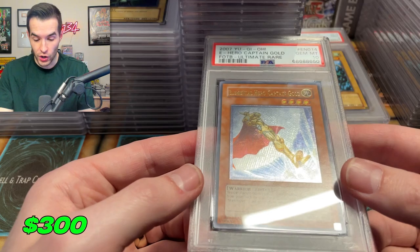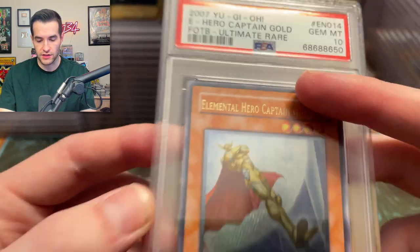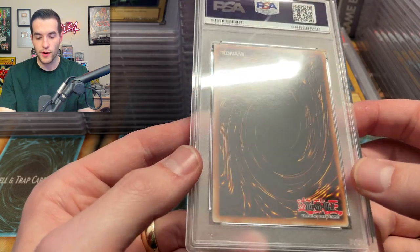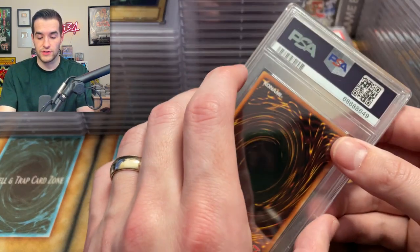A Captain Gold — if this was first edition this would be insane. It's unlimited Captain Gold. I remember this — I was like, 'wow, this is extra clean.' Even though it's unlimited I'm going to grade it. It's another Elemental Hero — we'll take that. That's always a good 10.